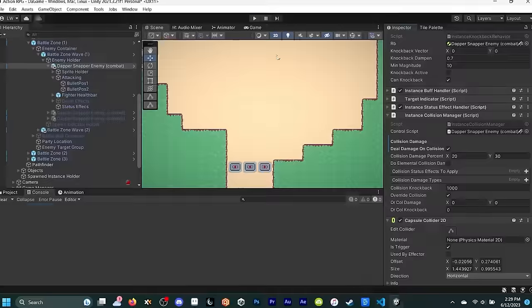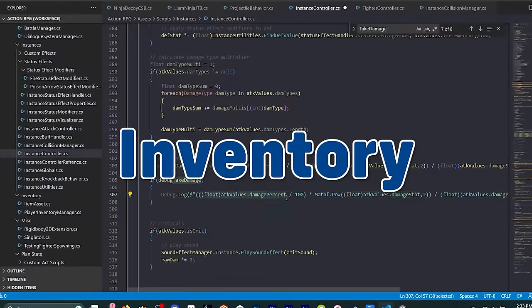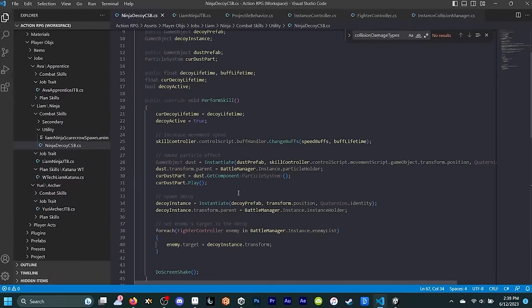Now that I have a boss fight base in place, I decided to completely pivot and work on an inventory and item system. There are five types of items: weapons, armors, equipments, consumables, and key items. I set up a bunch of backend things for making these assets, storing item data, and stacking items.